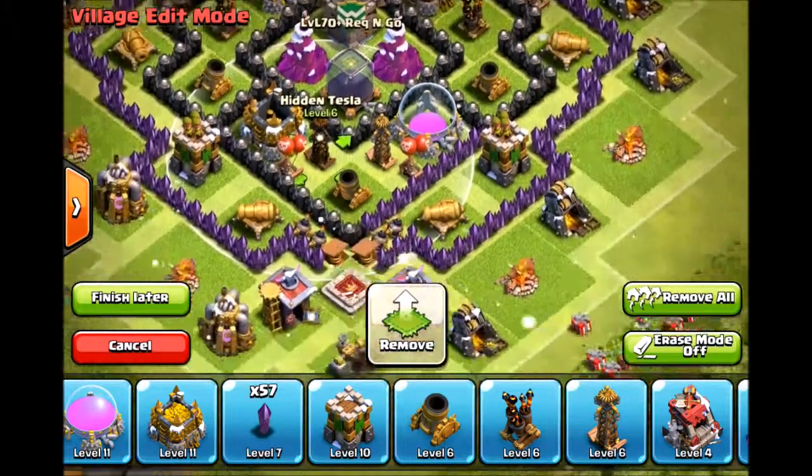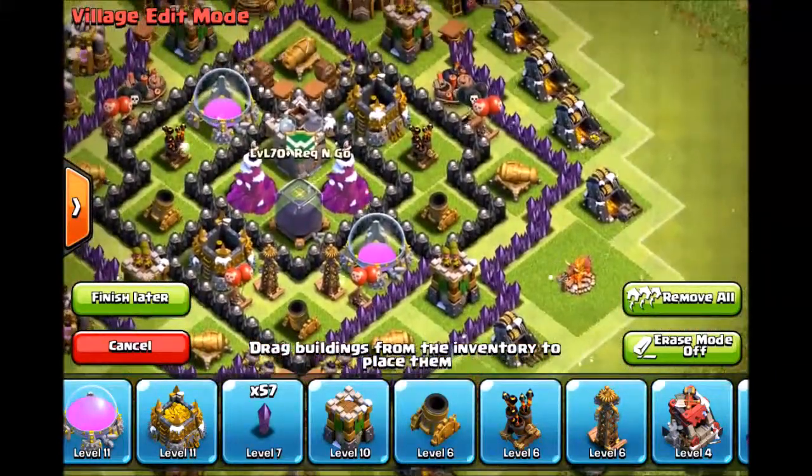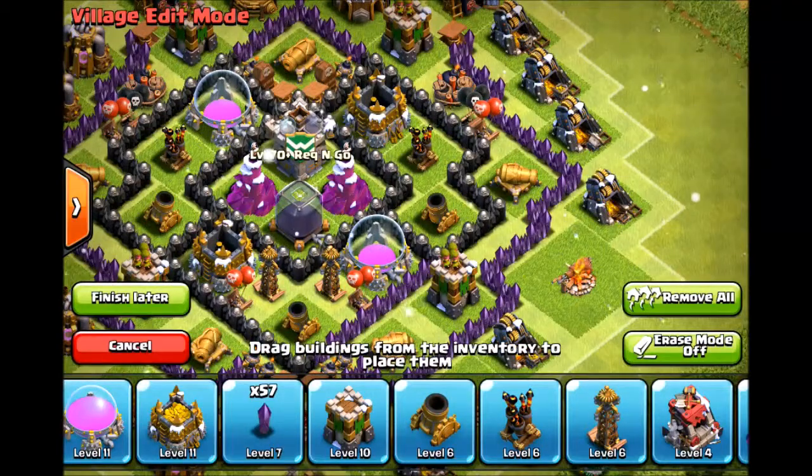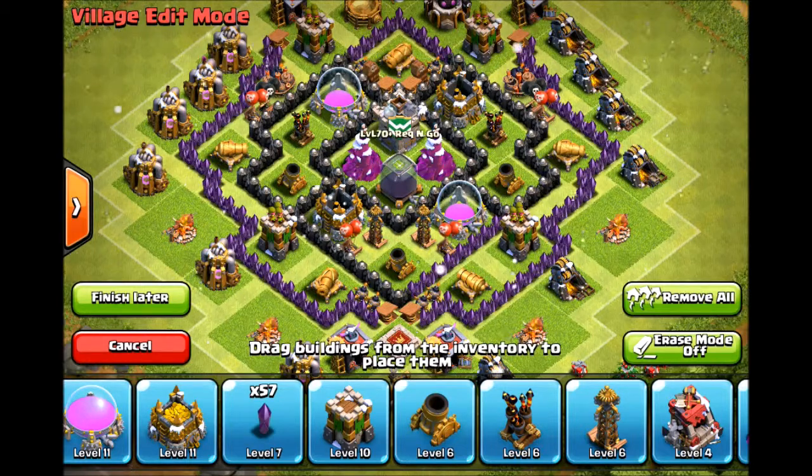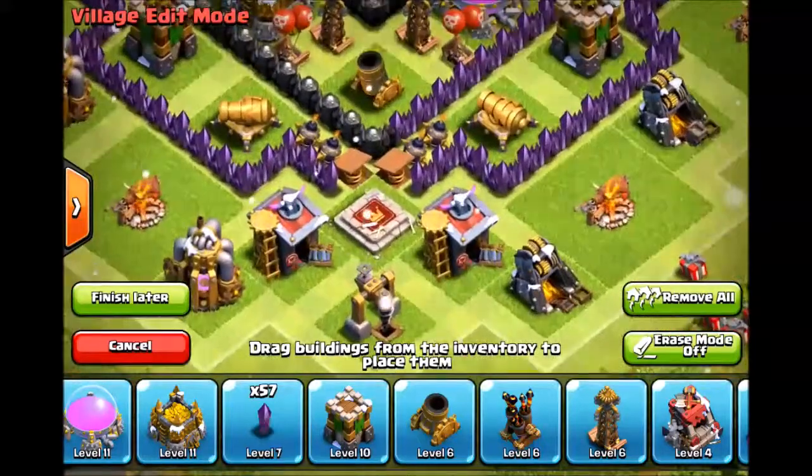I'm thinking air defense is centralized to stop any sort of air attack. Unless you're pushing champions as Town Hall 7, you're going to get scraped.